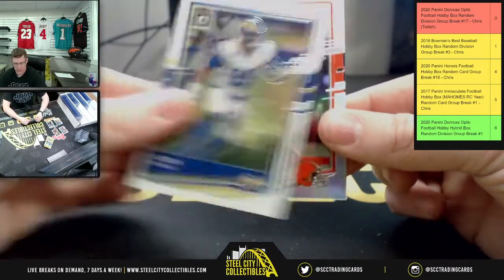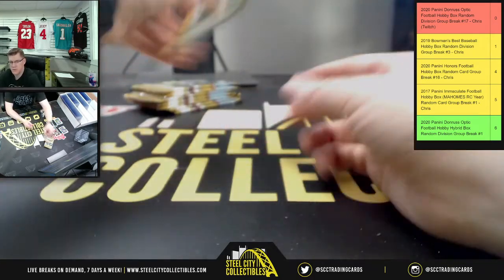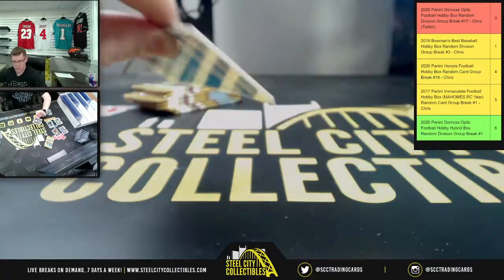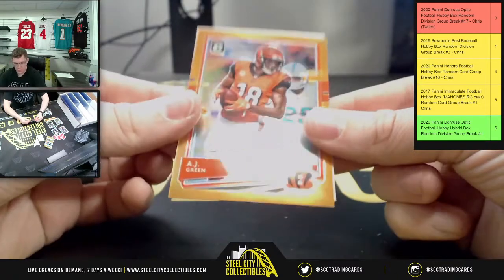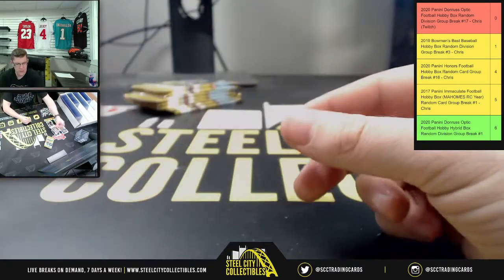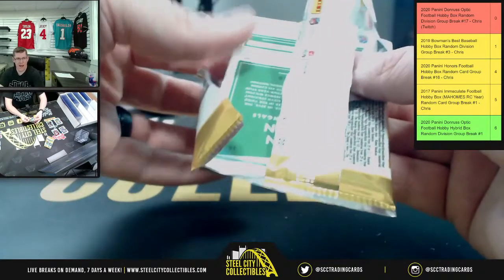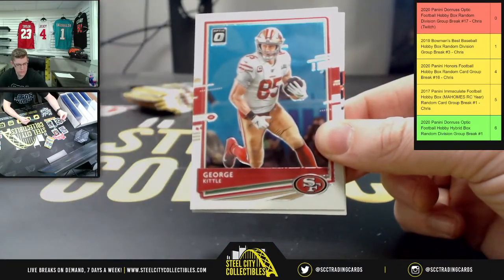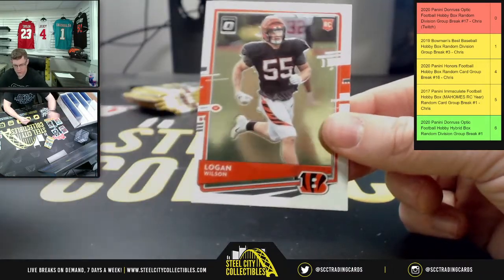Terry McLaurin, Aaron Donald, Prism Baker, and Albert Okwuegbunam. You got Stefon Diggs, Danny Dimes, AJ Green with Antonio Gibson. The AJ Green is at $1.99, Antonio Gibson rated rookie. What'd you miss? Zeke Cowboys. George for San Francisco, David Montgomery, and Logan Wilson.